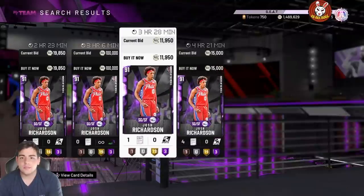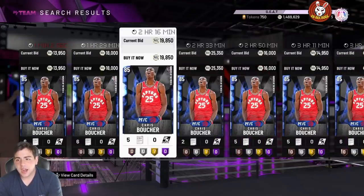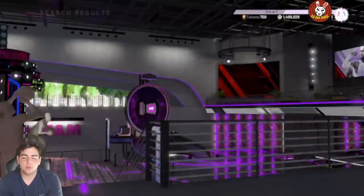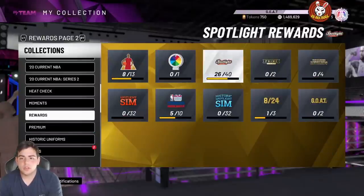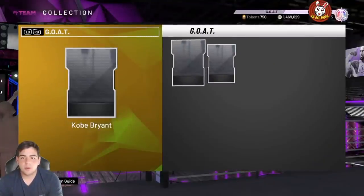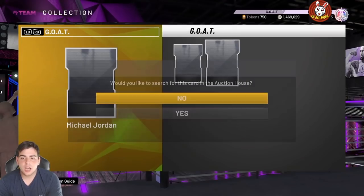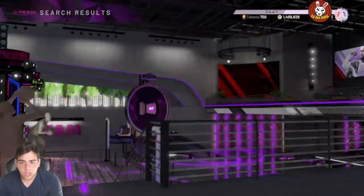Spencer Dinwiddie is going for around 80,000 MT right now. A lot of you are wondering if you should sell your cards — the market isn't that high but it isn't that low either. I'd recommend selling if you did get investments. From here on out we're just going to continue to get really OP things. We just got this premium rewards pack — Kobe Bryant and MJ — and whatever the completion guide is for this, it is going to drive the market down like crazy.